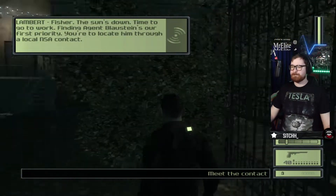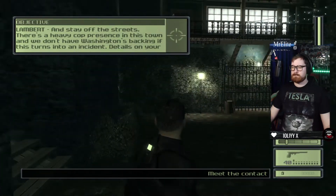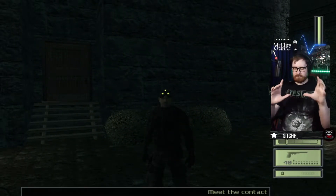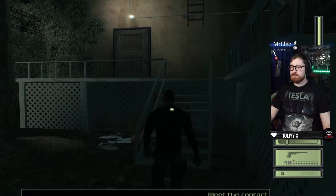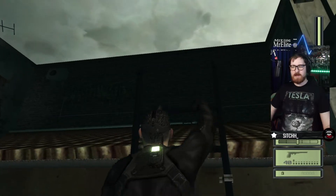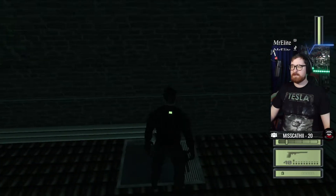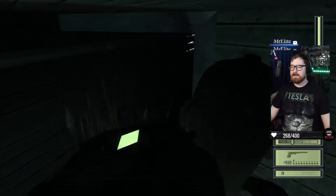Binding agent Blaustein is our first priority - we're to locate him through a local NSA contact. We need to stay off the streets; there's a heavy cop presence and we don't have Washington's backing if this turns into an incident. Every mission starts with a little map telling you where you are and basically a debrief of the mission. For some reason every time I go to show it in OBS, the cutscenes end up as a tiny part in the corner, so it seems better just to describe it.